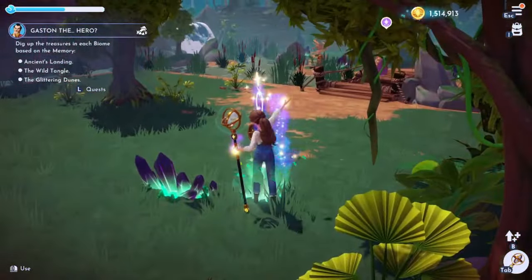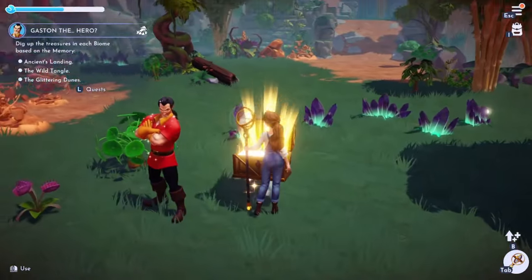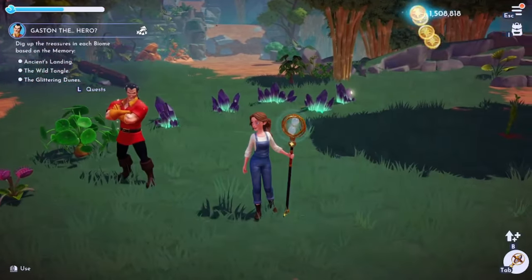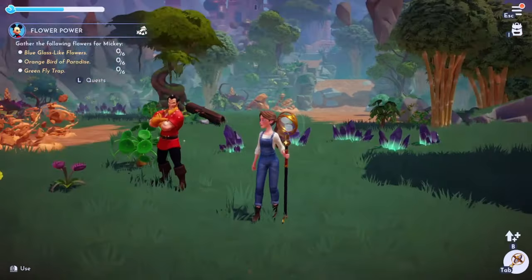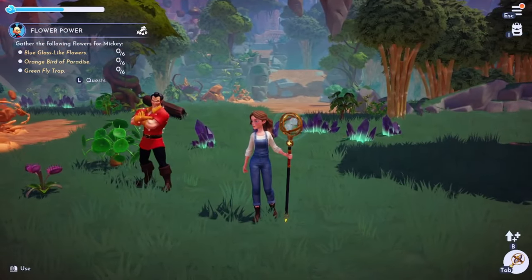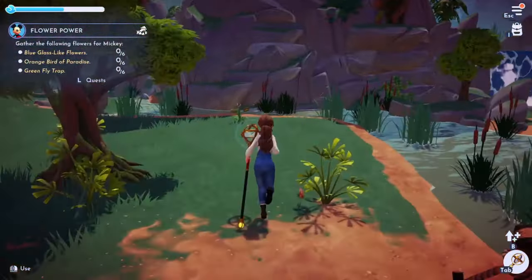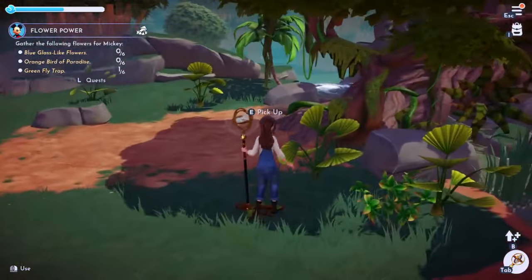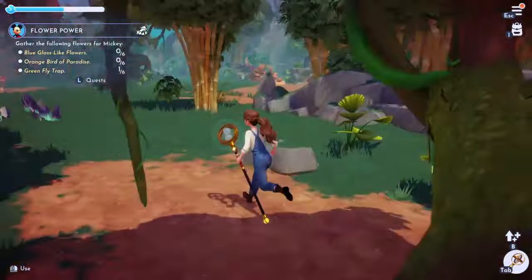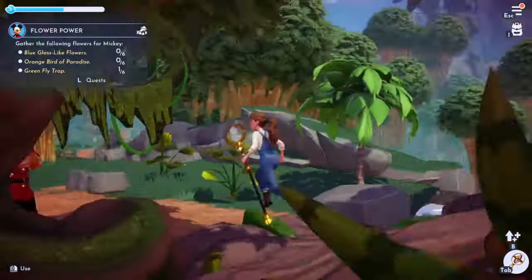I'm not going to get those flowers unless Mickey wants me to - actually I'm switching the quest right now. Blue glass-like flowers we know are in the oasis, orange birds of paradise aren't here, and the green flytrap - we had one right here. There it is! I'll get some of those. I'm picking up wood as well because we definitely need it. This area is beautiful!